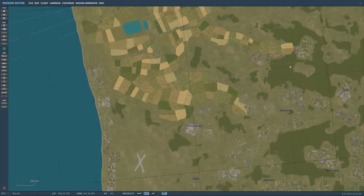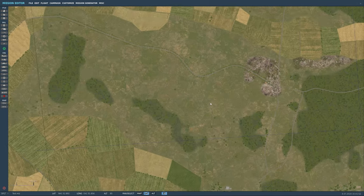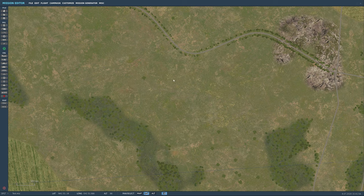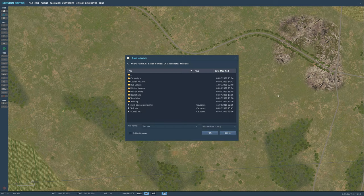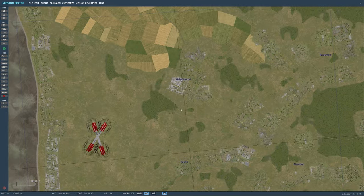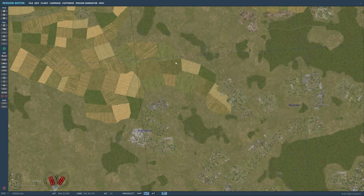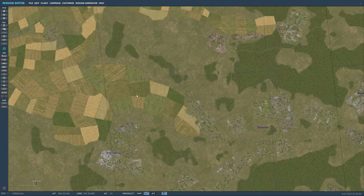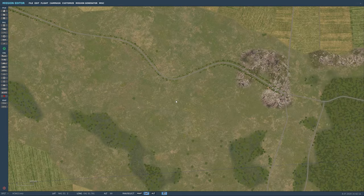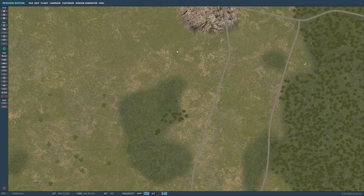Actually, let's do this on the real map — let's go to VCW13. We're going to want to place the FARP — where do we want the helos? How about right here, maybe next to a road. Let's drop it right in here.